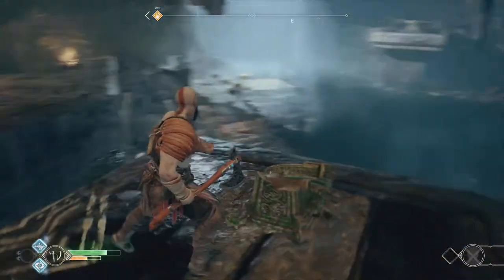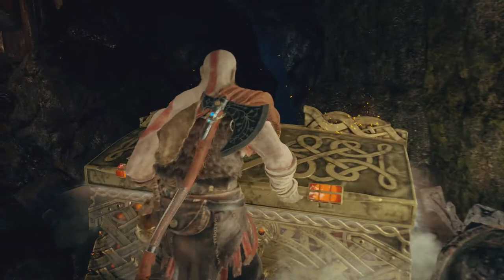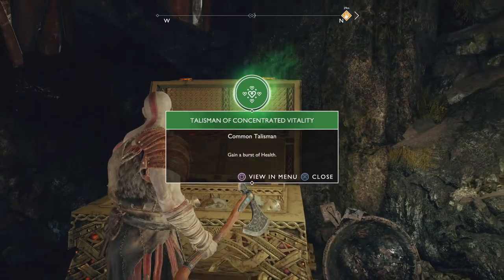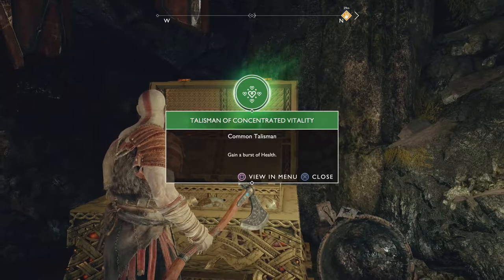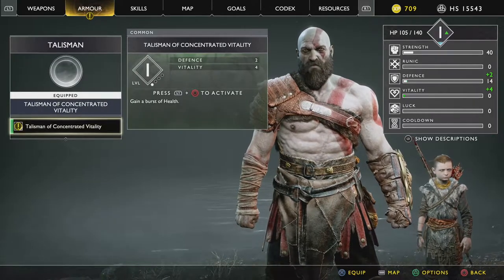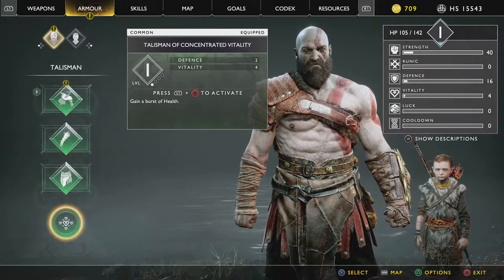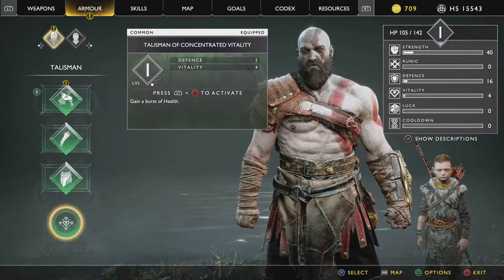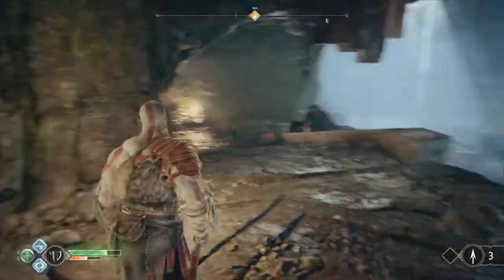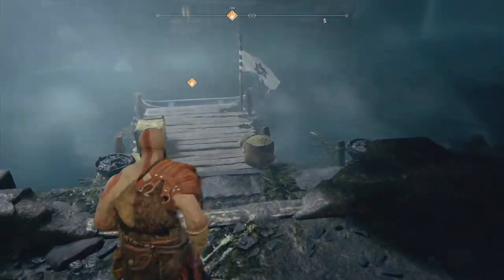This has gear in it — pop that open. Talisman of Concentrated Vitality: gain a burst of health. That's another new thing. So L1 and circle to activate, gain a burst of health — sounds cool. So we do get a few new attacks which I'm really not mad about.